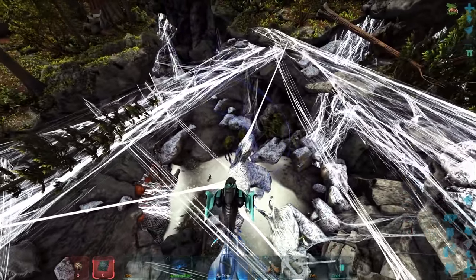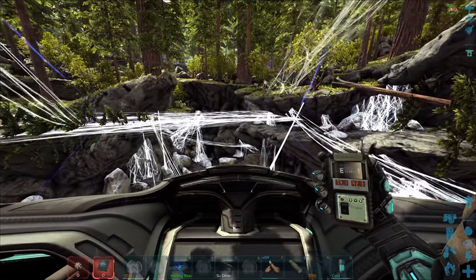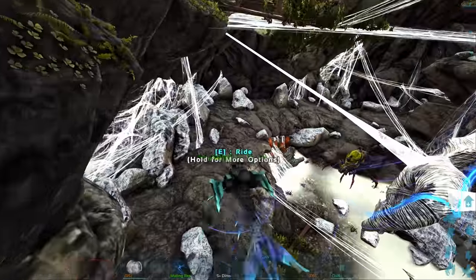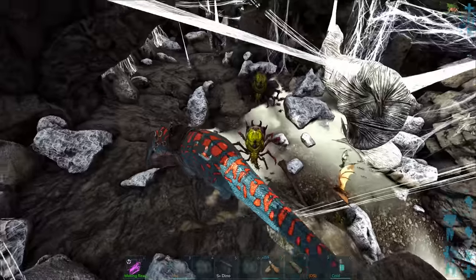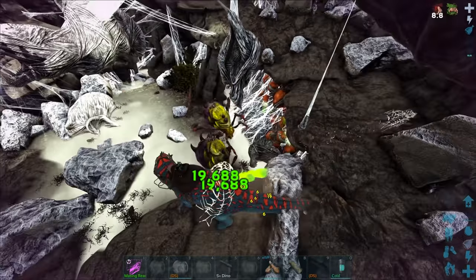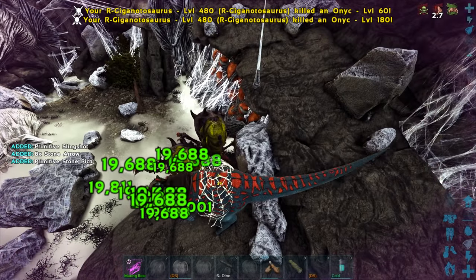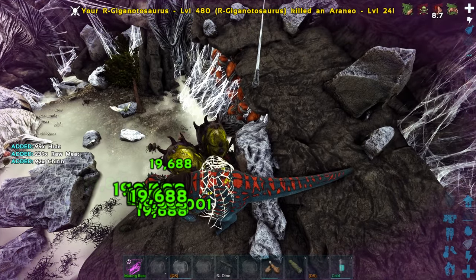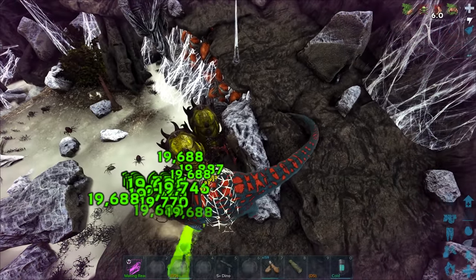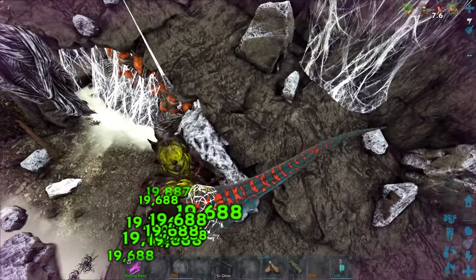Oh there it is! There's two - why is there always two nowadays, it's so weird. I'll show the coordinates since people always ask - 74, 42-ish, and you'll see all the spider webs. Let's check out this giga and take a look. Bear in mind it's going to show some extra damage because these things have a weird lesser resistance. Oh my god - 20k damage to them, that's ridiculous!